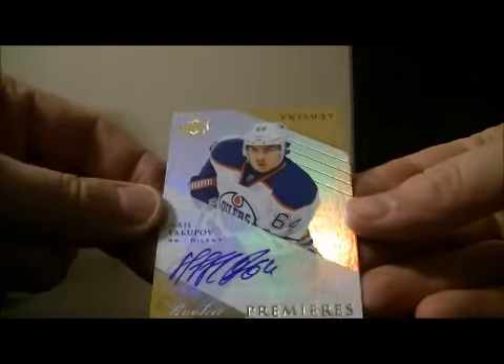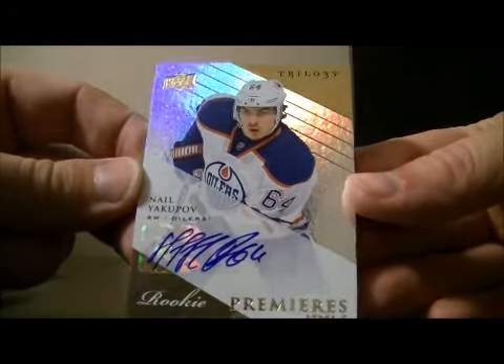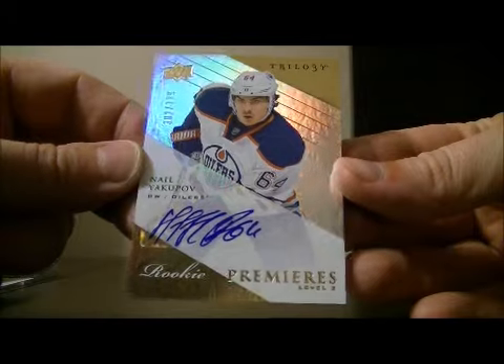And we finished it off with a Rookie Premiers level 2 — a nice hit for the Oilers of Nail Yakupov, 302 out of 399, to finish off the break. A nice hit for Edmonton.